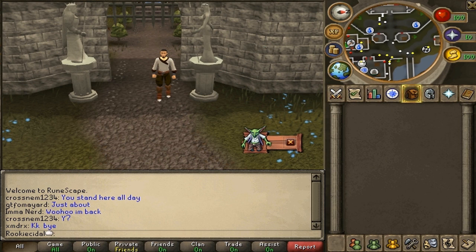In the last episode, you learned about banking and trading. Today you will be learning about how to level up the stats on the right-hand side of your skill tab, so log in and let's begin! Before we get started, there is a new update that all players can benefit from.